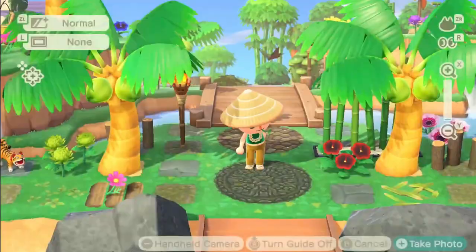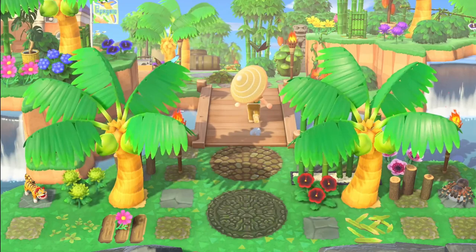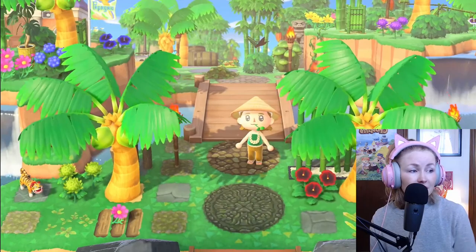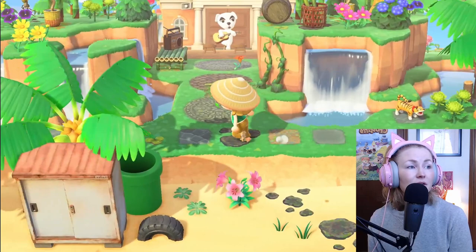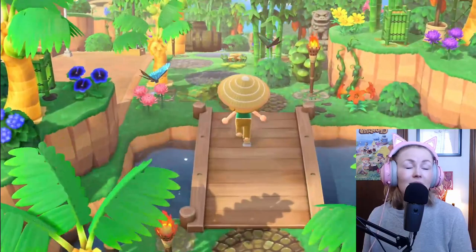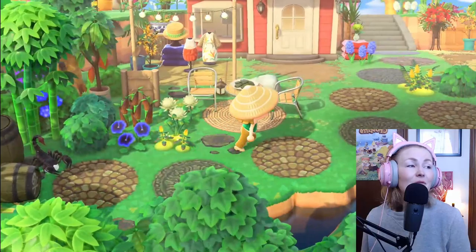Here is my island's entrance. I'm super happy with the fact that I was able to fit a bridge even though Resident Services is right over there — it's very close. But adding terraforming in between these two areas really helped to separate my entrance away from Resident Services. As you can see, KK is here. This is the main commercial hub of the island — this front part. So you come off the airport and you can go left to Resident Services.